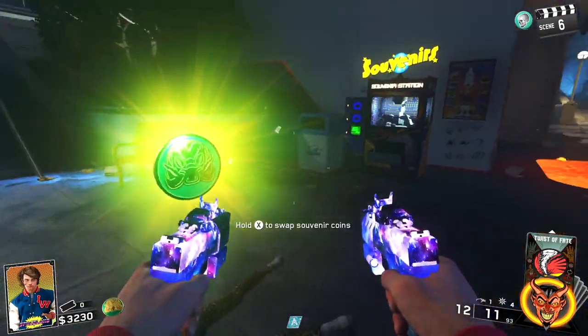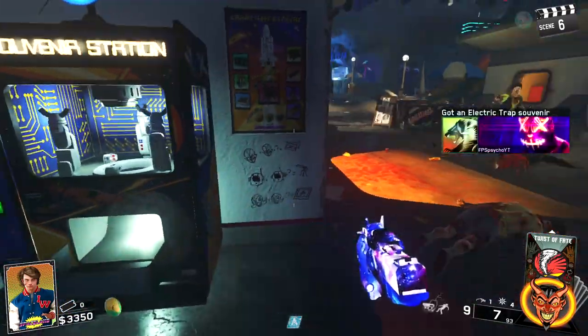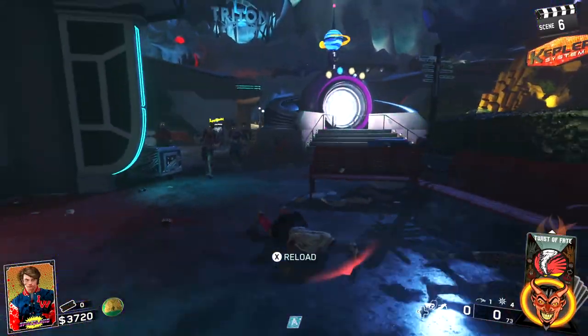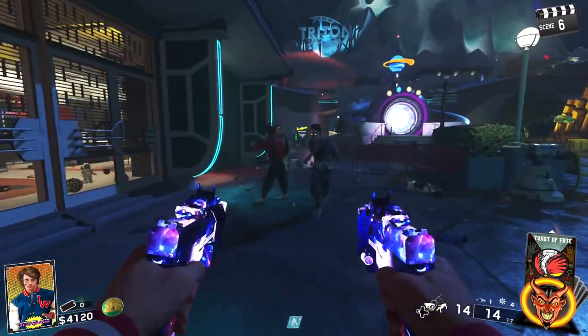We got another green coin! As you can see, we can craft — with two blue and a green we got an electric trap, which is kind of cool. We need three red coins though. So far we've had four coins — two blue and two green. I knew this was going to happen.